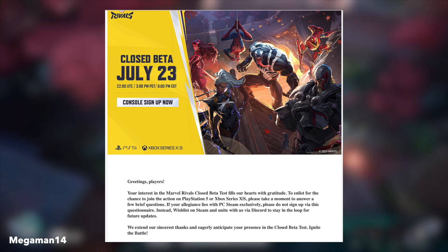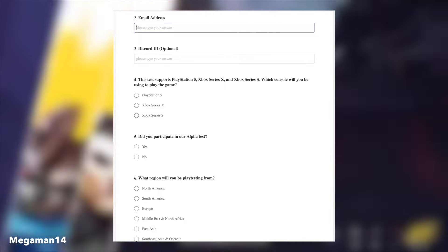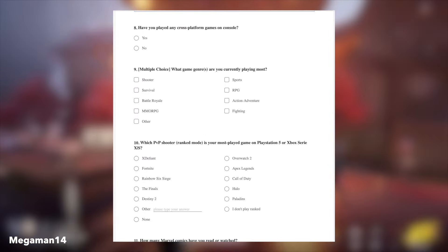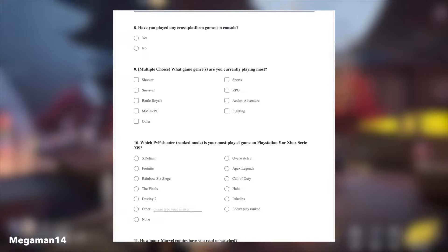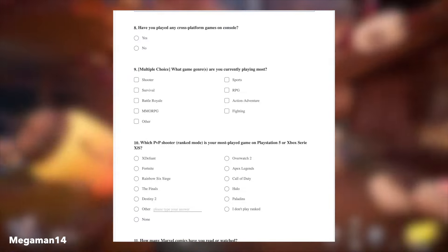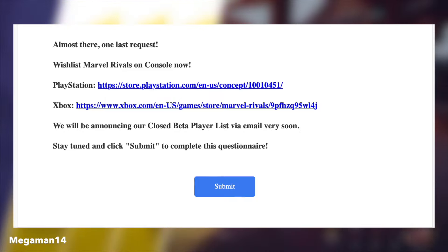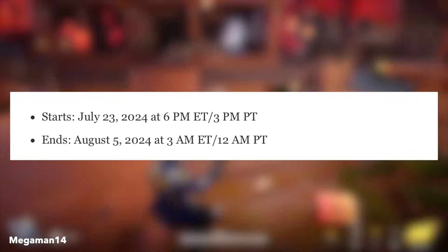Here's some of the stuff from the questionnaire right here. It'll ask for your email address, what system you play on, have you played in the alpha test, which game genres you play the most, which PvP ranked mode is your most played game on PlayStation or Xbox, and towards the end, whatever system you play on, it'll ask you to wishlist Marvel Rivals. The beta will begin on July 23rd at 6 p.m. Eastern time.